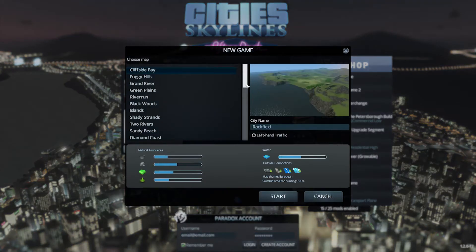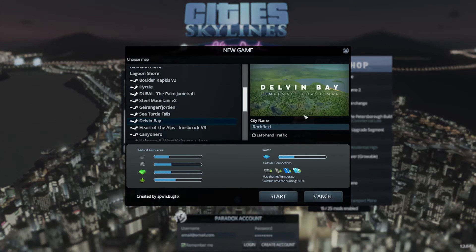So let's get right into it. We will be playing on the Tempered Coast map, created by SpawnBugFix — you can find it on the Steam Workshop. It's a great map. And we will be calling our city RCD Greensdale.